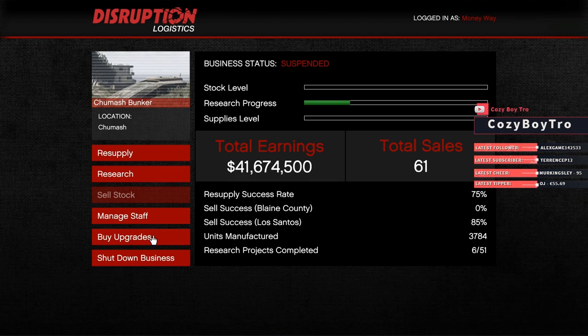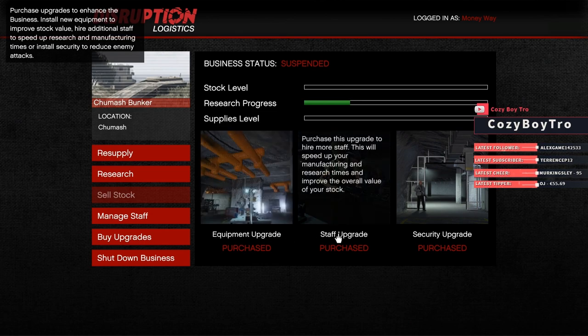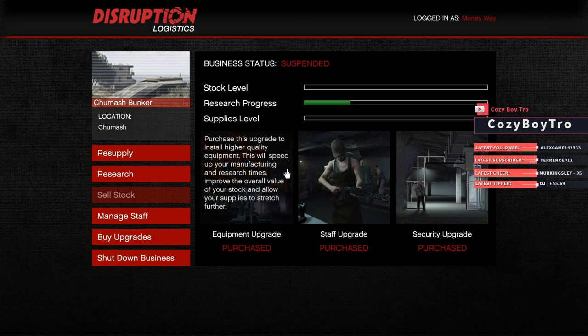For the upgrades, you want to buy the equipment upgrade and the staff upgrade. What they do is they make your supplies go down faster and your stock level go up higher, and they also increase the quality of the goods — meaning the quality of the guns you sell — so you earn more money.